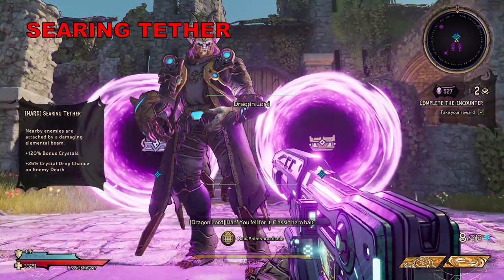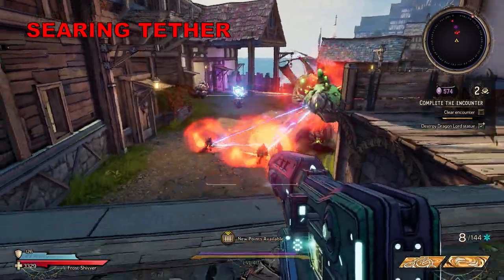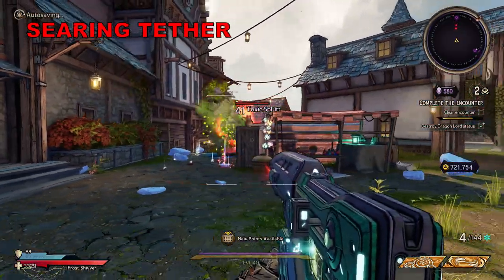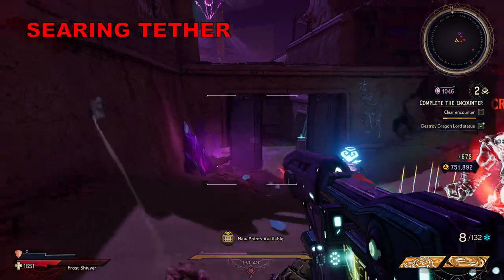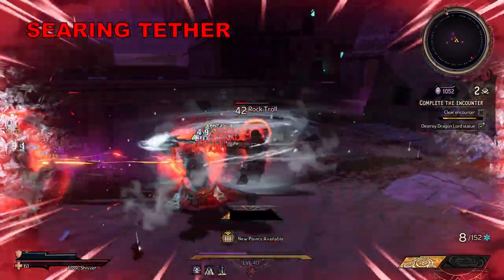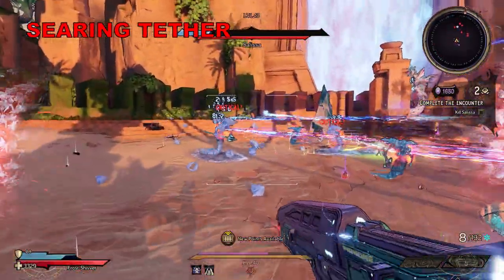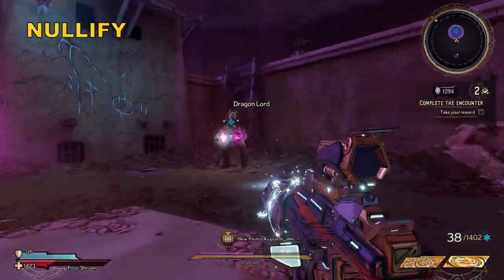Now for Searing Tether, which causes nearby enemies to be attached by a damaging elemental beam. Searing Tether is a curse you'll only notice when the odds are stacked against you. The difficulty compounds as the number of enemies grow, but in general you're not going to be facing many enemies at once so you can comfortably avoid its effects. Those effects are a big chunk cut from your health bar whenever you get clotheslined by those elemental beams. Enemies need to be close to be linked together and I had to go searching to get hit. However, in some boss fights where the enemy count is huge it's absolutely insane, turning the whole arena into a minefield.